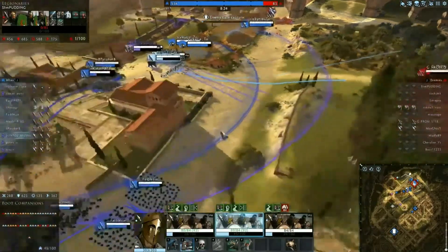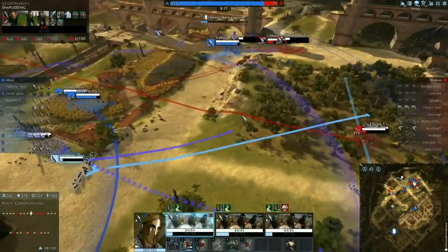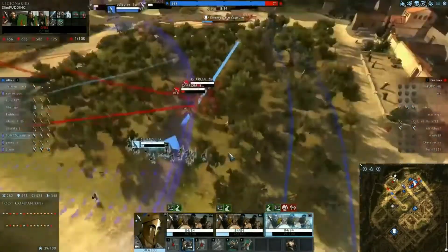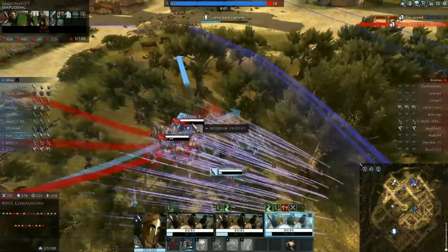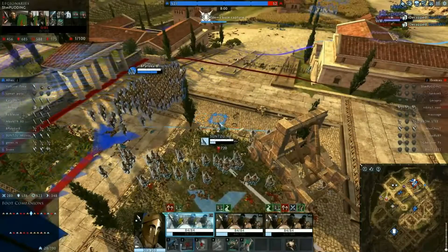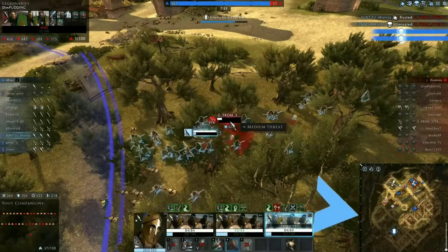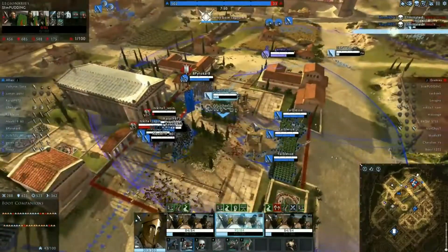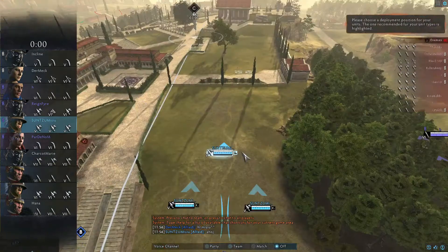There are many more mechanics we could bring up. In general, the firing arc for slingers is terrible — you have a long range but you can barely utilize it. If the firing arc on regular attacks was as good as it is on focus fire, it would just be balanced. But as it is right now — whether it's a bug or a bad design decision — archers are just much better because archers can shoot in pretty much every situation, apart from when there's actually a huge obstacle between you and the enemy.